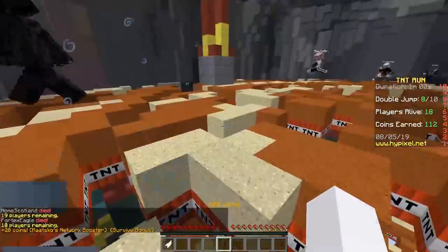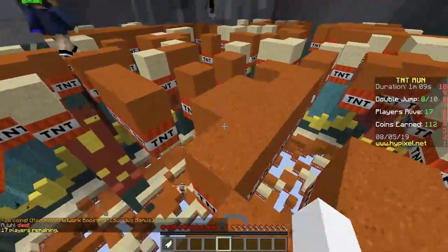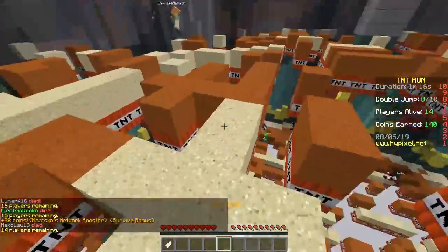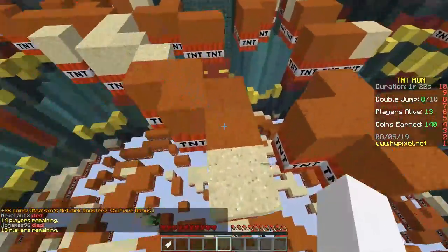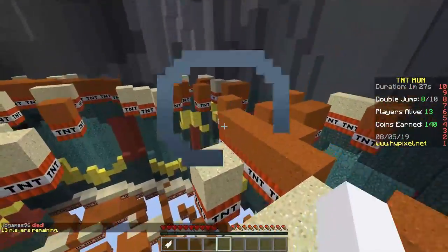You can walk with the slowness potion and you will most likely win most of your games if you do this. But you won't be good right away — everything takes time. I've been doing TNT run for like two years in total, which is why I'm pretty good at this.